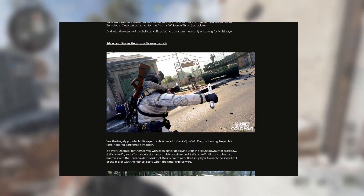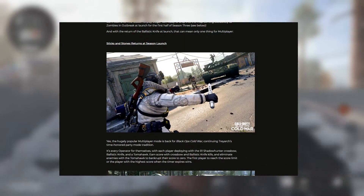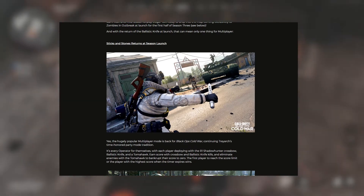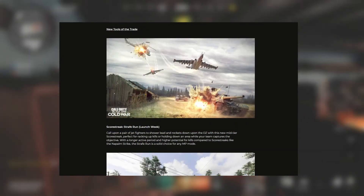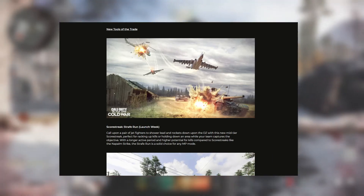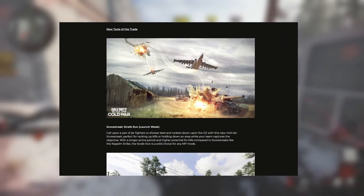The other multiplayer mode being released is the old party game Sticks and Stones, so for the casual players who don't want to deal with SBMM, hopefully this will be a nice mode to hop back into and just mindlessly have fun in. Lastly is the new scorestreak, the strafe run, which seems like it'll be like the Napalm Strike just different in some way, so we'll have to see if that's a viable scorestreak to use after the update.